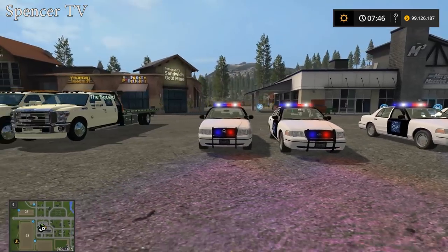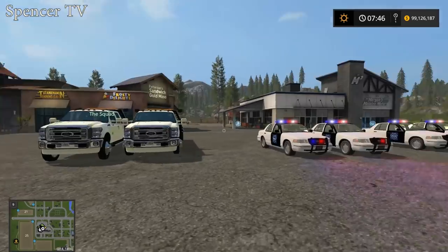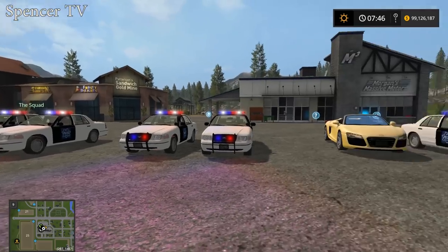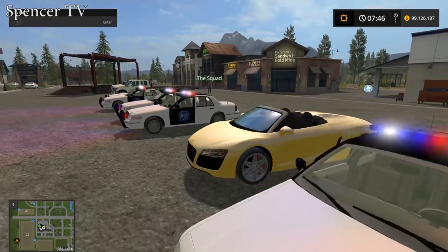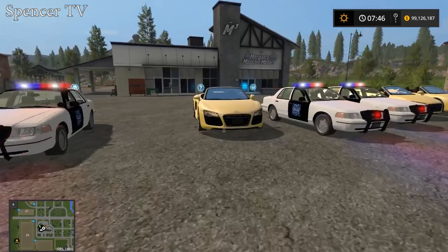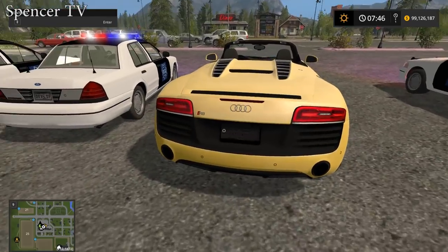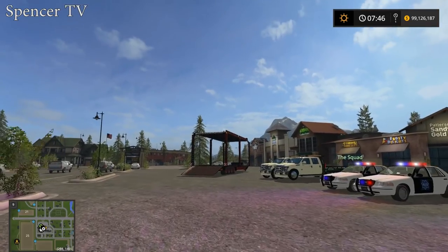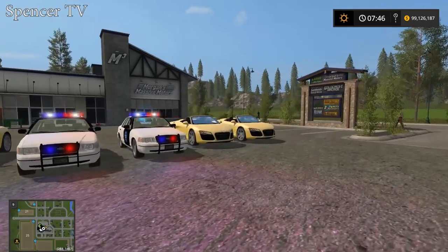What is up guys, Spencer TV back here with another video. Today I'm with the squad on the Goldcrest Valley map and we're going to be hauling these cop cars. I actually used the cop car as an example in a past video on how to download mods. We're going to be using this Victoria cop car and these super nice Audis — they're R8s — and putting them on the trailer to deliver to the police department.